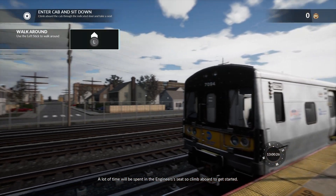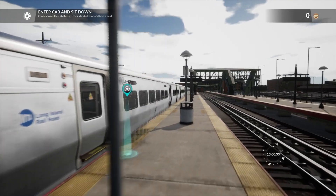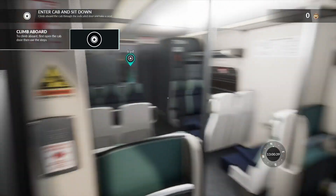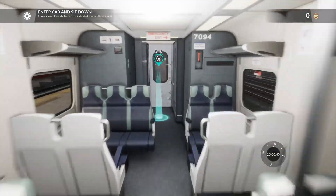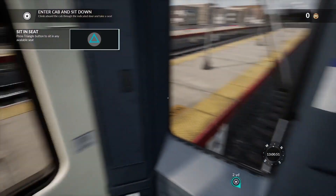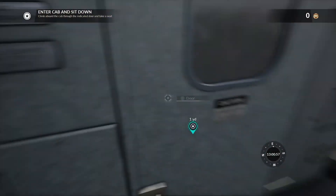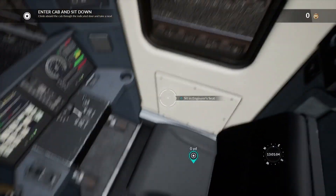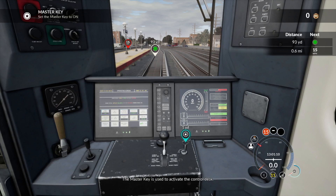A lot of time will be spent in the engineer's seat, so climb aboard to get started. Making sure we close the door - stand back, it's closing. Got this little wee cabin. There we go - let's sit down. The master key is used to activate the control desk.